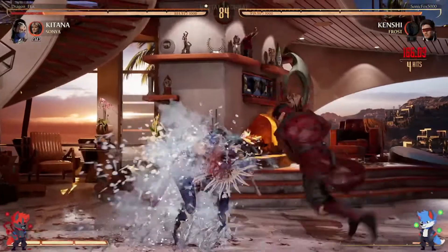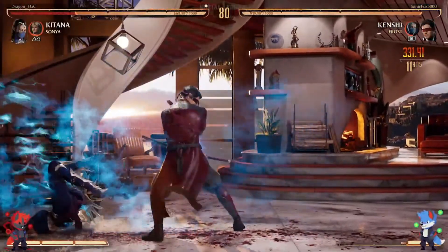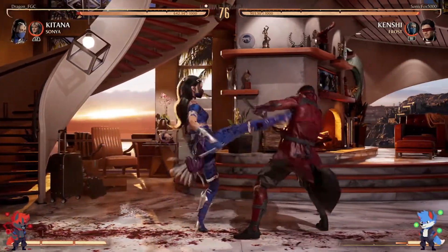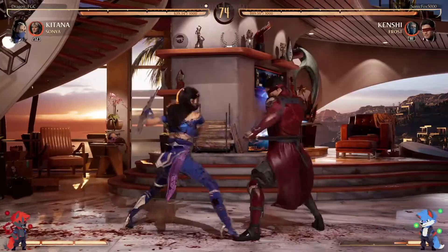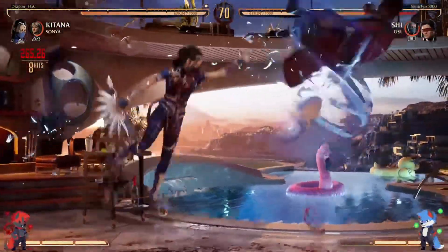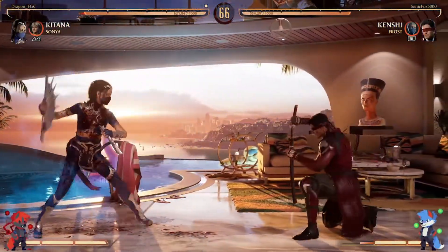Nice counterpoking from Sonic — the opening into the Frost Slide, jumps over to get the corner. Just bullying with 4-2-2. Nice counterpoking from Dragon there. Dragon's making Katana's buttons look good. I know they're not good though — that's the thing. But in the hands of the right player outplaying, they can make it happen.